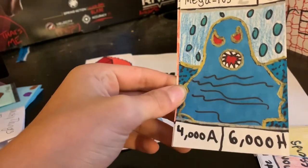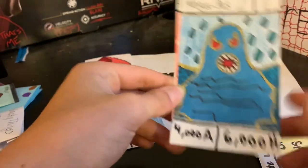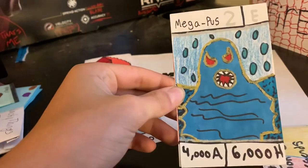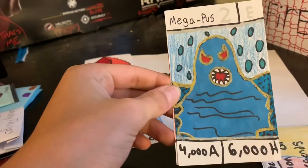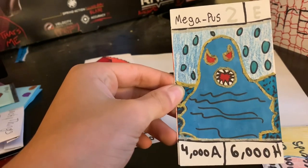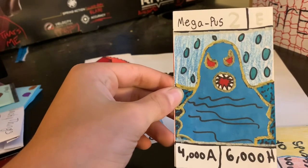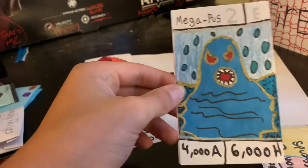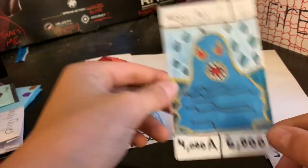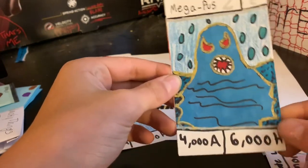This is new — we get Mega Plus 2! Mega Plus is an octopus who's huge and had a lot of health. He was like the second best card in Ultimate Legend 1. This Mega Plus 2 has 6000 health and 4000 attack, making it a really strong card — though there are stronger cards in the game.